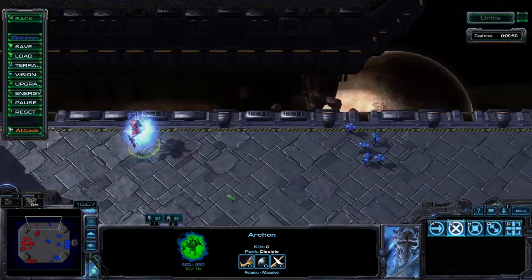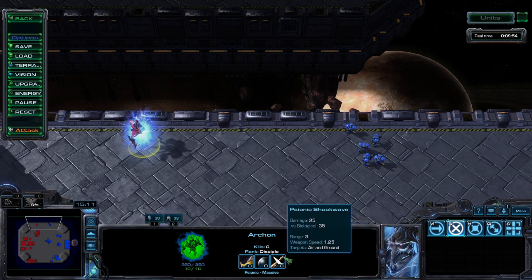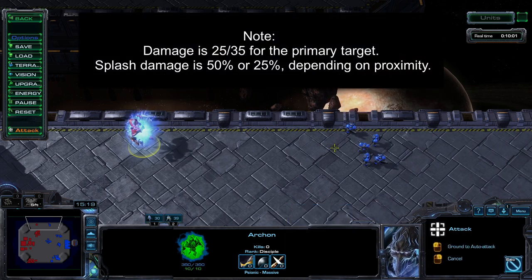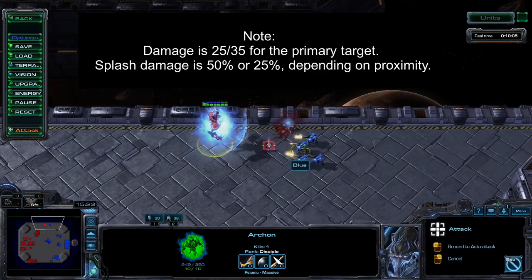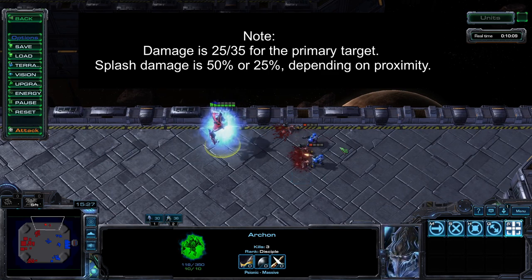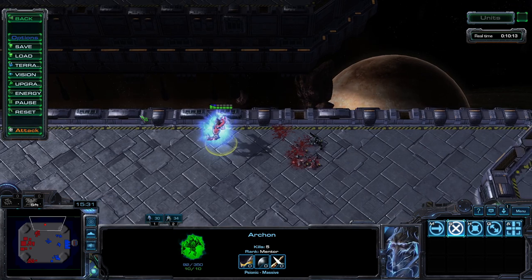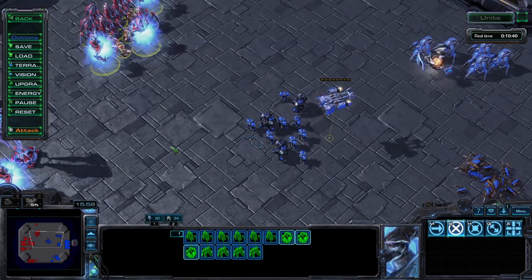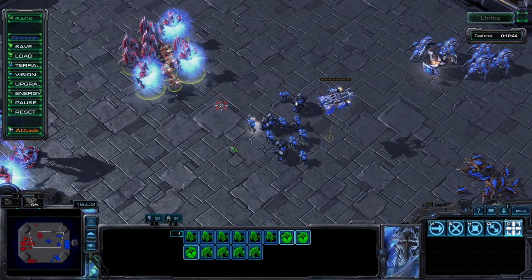Their attack comes in the form of psionic shockwave, dealing 25 damage — or 35 versus biological targets — to all enemies in a short radius near the target at a range of three. Just a few Archons in the right spot can annihilate groups of units.